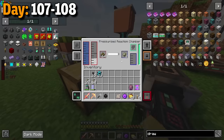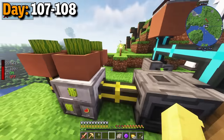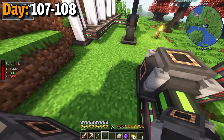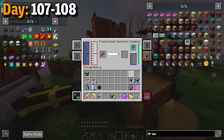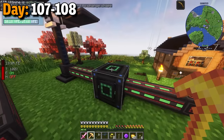I also set a drawer up for the pressurized reaction chamber to collect the substrate. Things were a little wonky for now, but everything was working. I was then able to put a flux plug into the system, which was generating some really good energy. Since the first gas burning generator was full, I decided to place another one. With all that being done, I placed some speed upgrades into the machines — mainly the pressurized reaction chamber. All of my machines were now fully charged up, which meant we were fully operational.